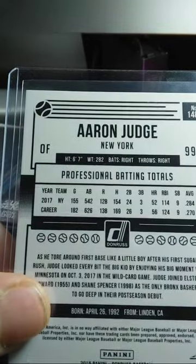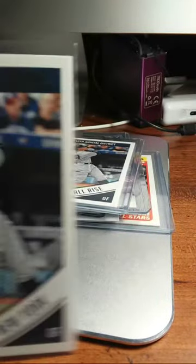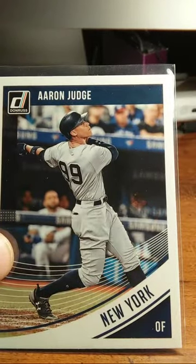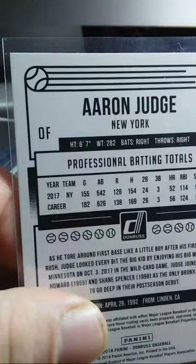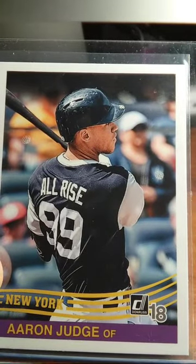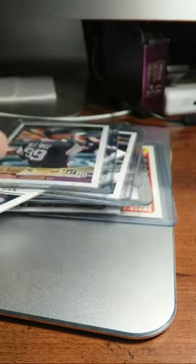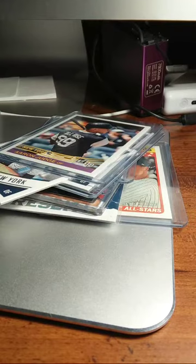Donruss variation short print. There's the regular one — Aaron Judge, New York outfielder. If you notice the difference between that one and this one, the ball is solid white. All Rise Aaron Judge throwback — that's a cool looking card there too. Thought I had some more Judges, I guess not.